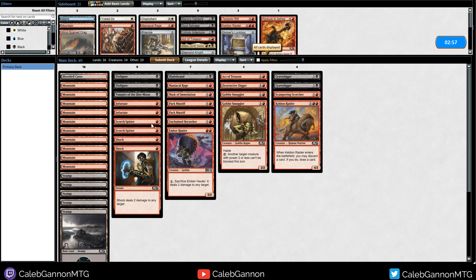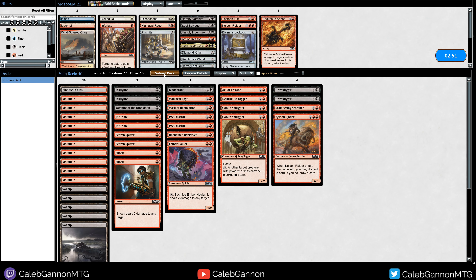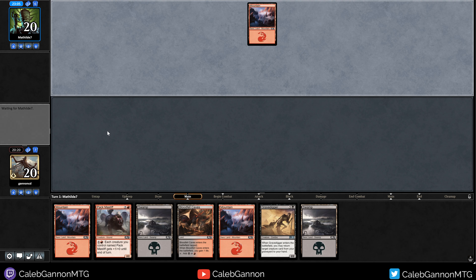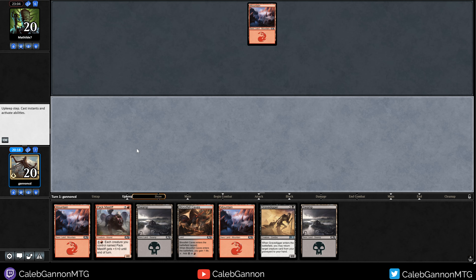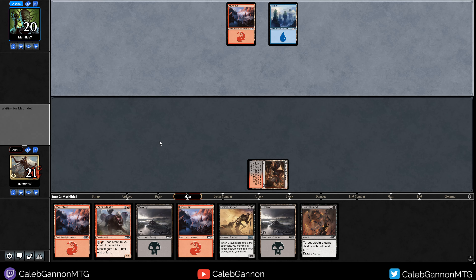They're like Blue-Red Dirtles so I don't really feel the need to change anything for sideboarding. Five lands with a good curve - I think I'll keep. It's a little sketchy but it's got all our mana, a good curve, good top end, and Pack Mastiff does go well with a bunch of mana.